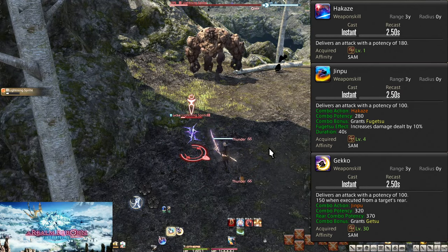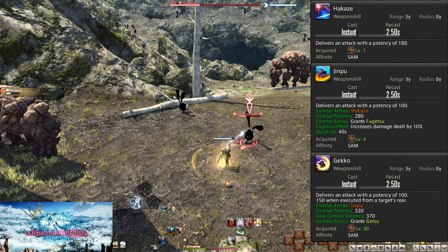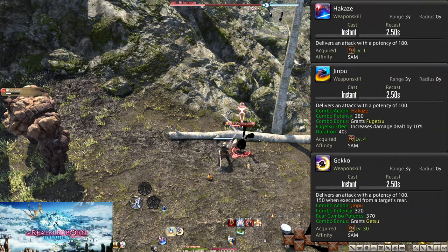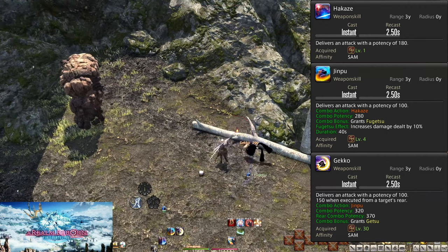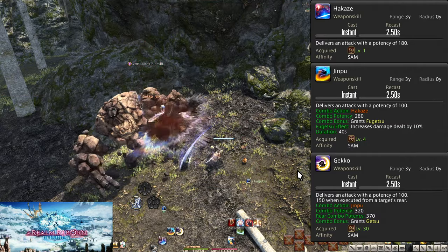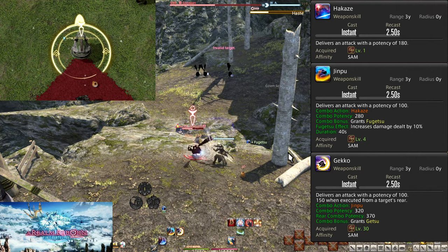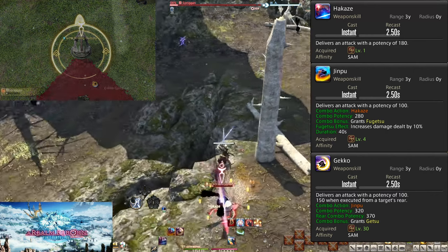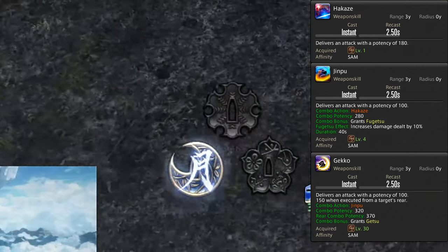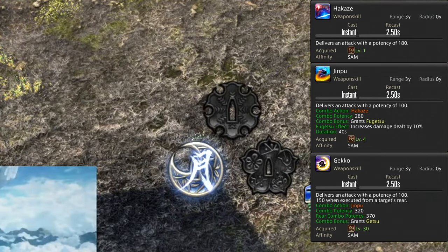Hakaze is a basic hit with 180 potency. This leads into Jinpu, a 280 potency hit that also grants Fugetsu for 40 seconds — a damage buff increasing all damage you deal by 10%. This is important to maintain at all times. Then finally is Gekko, which has a rear positional, meaning it does extra damage when attacking an enemy from behind. The attack does 320 potency, or 370 with the positional. With or without the positional, you will gain Getsu — the moon icon on the Sen gauge. Getsu is one of 3 Sen, which we will use later.